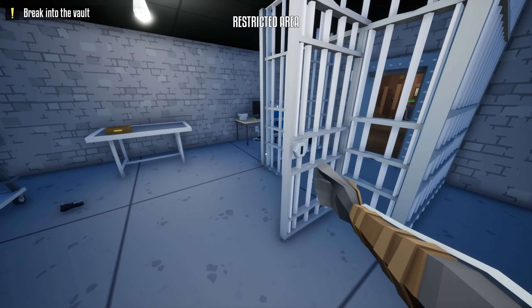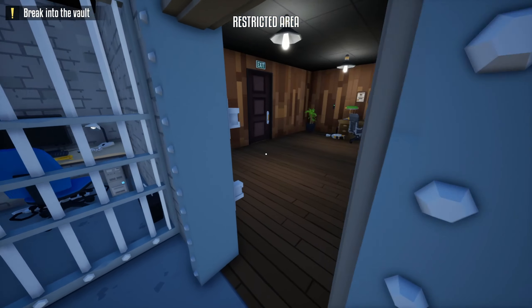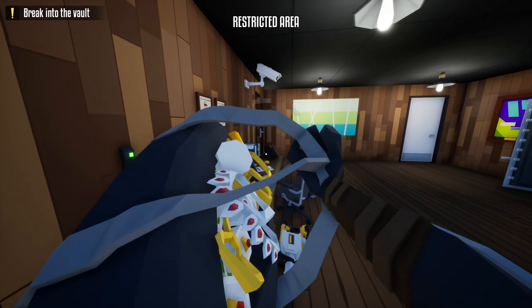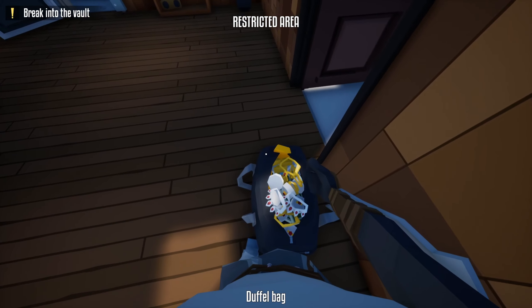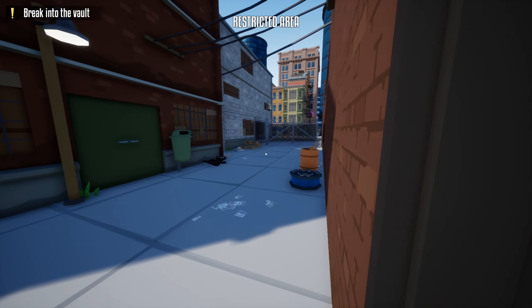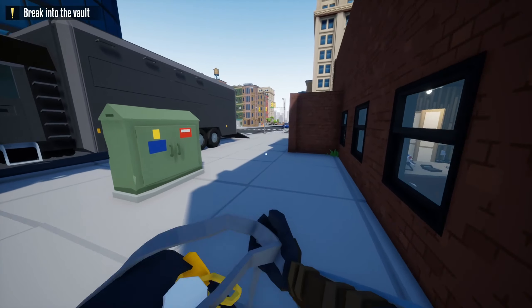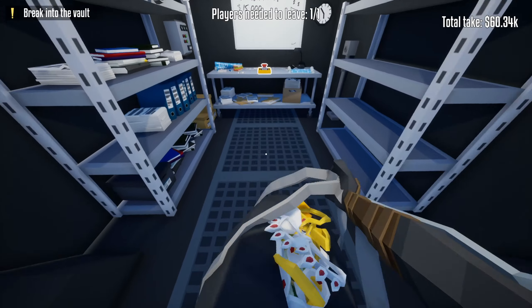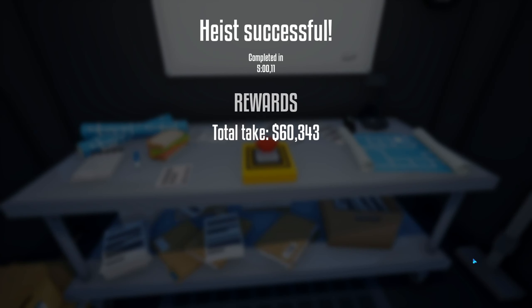My bag is full so I won't clear this table. Run like that — we can avoid the camera. Run like that and now just open this door. Where is the guard? The guard is not there, just run this way. That's it — you complete the Pacifist achievement, just end the heist and your achievement will be completed.